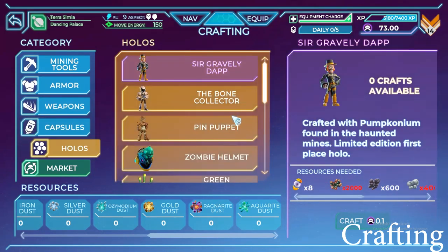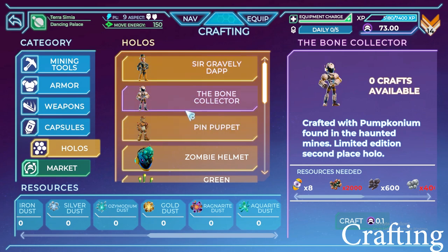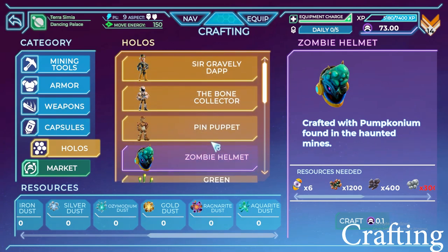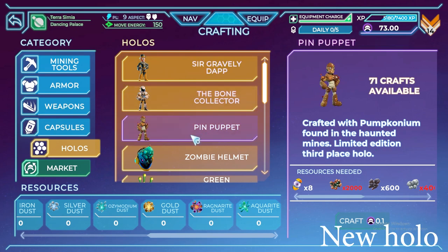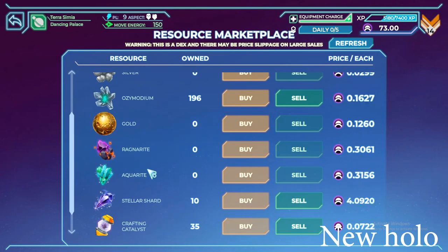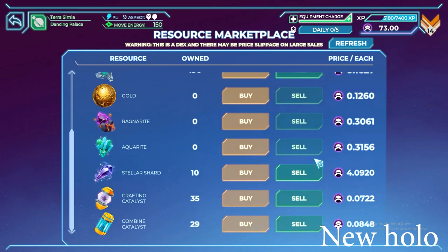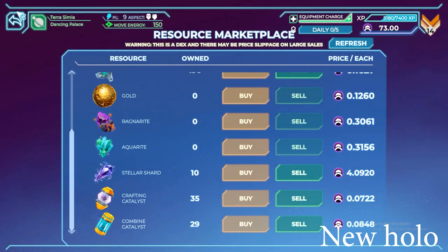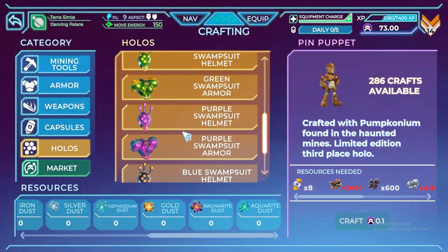These are the Halloween Hallows cosmetics — very cool. There's Sir Gravely, The Bone, The Pin Puppet — these are the new crafting updates. You can also buy gold, Ragnorite, and Aquarite on the market. But again, you really have to dig so you can rank up your miner rank.